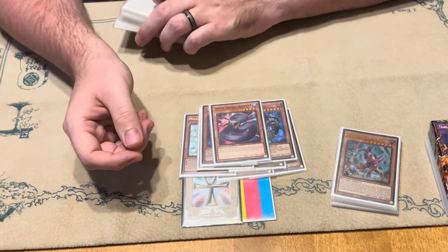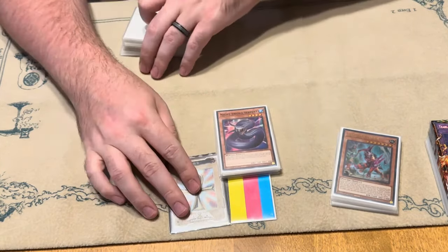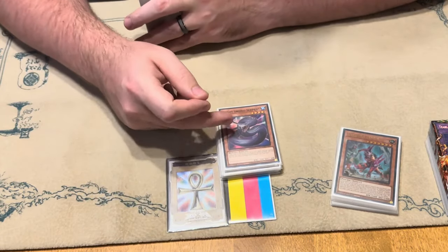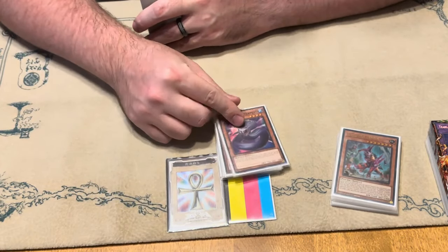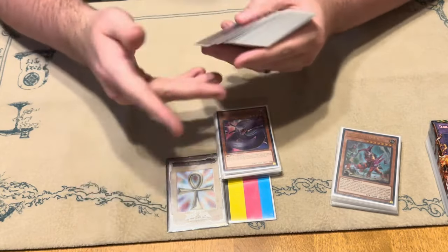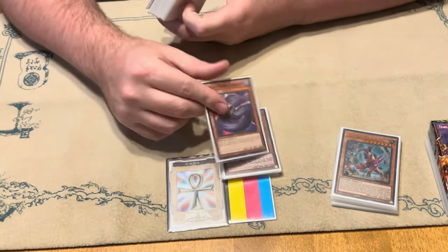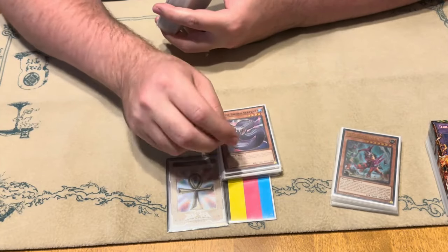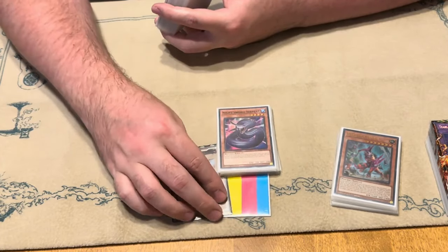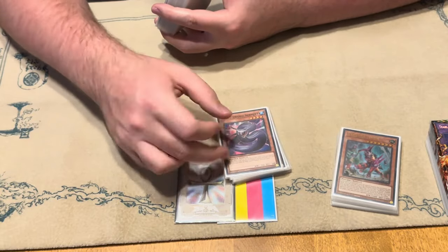I was trying to make more Rank 4s live, just even more bodies. I play the Fiendsmith engine, so a Night Sword Serpent you can just hit, and it just generates another body for you to continue going off. That was pretty handy. I did side it out going second — I only put it back in going first, just in case I needed to kind of luck off their hand traps or anything like that to try and continue playing.